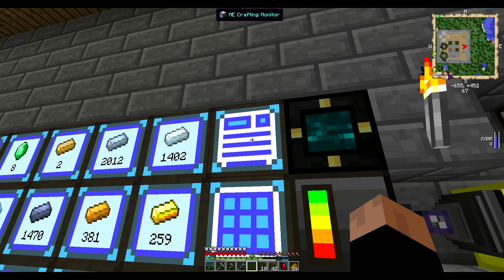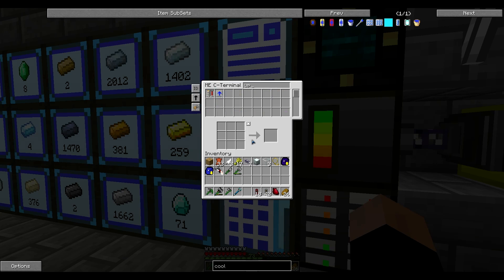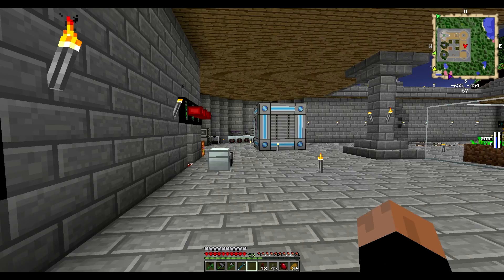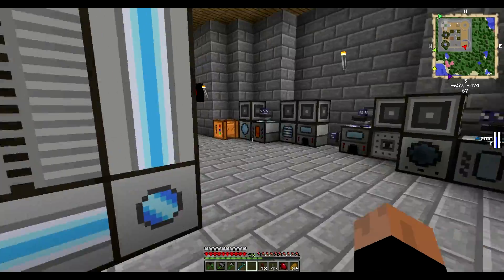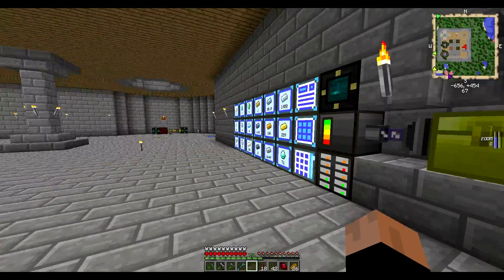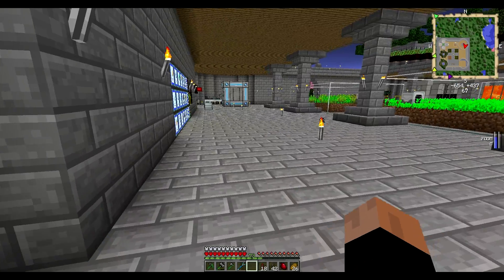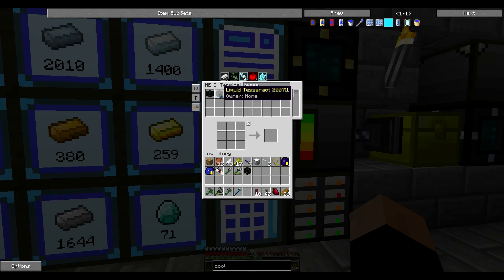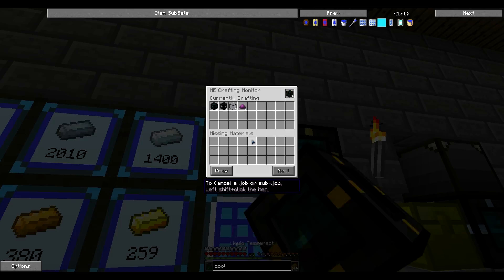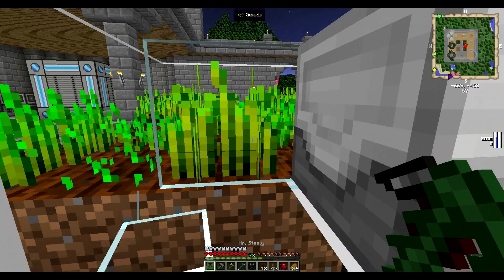There we go — it should be making the upgrades, and yes it is. Nice. I've just upgraded the extractor. We were looking for some tesseracts — need one more. Let's try to hook this up and see if this works.